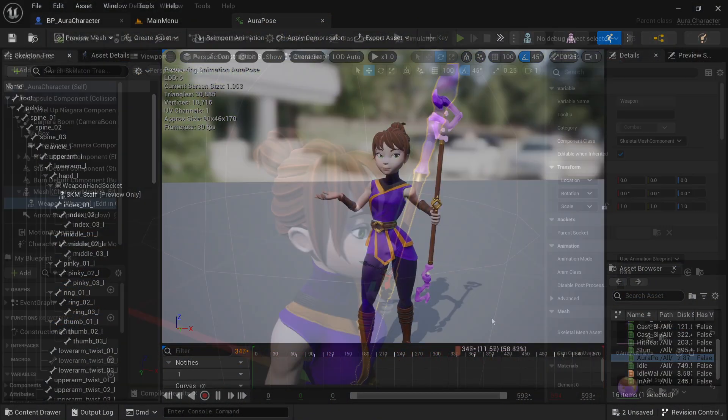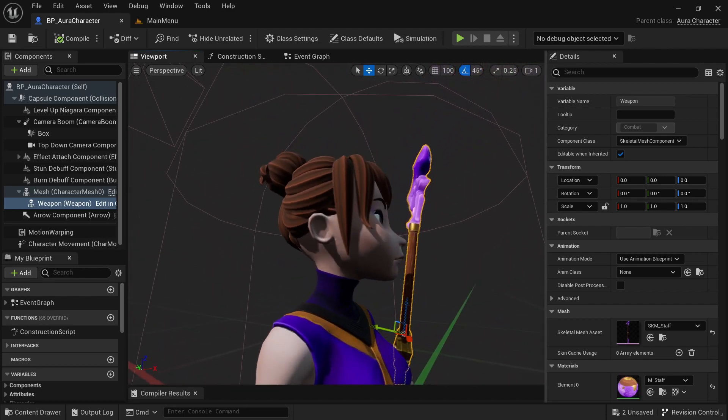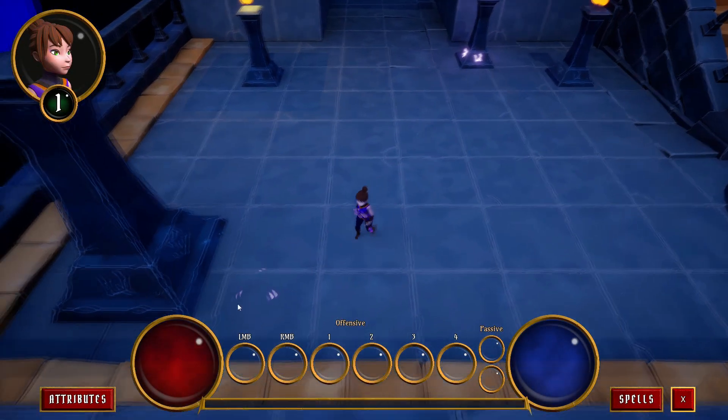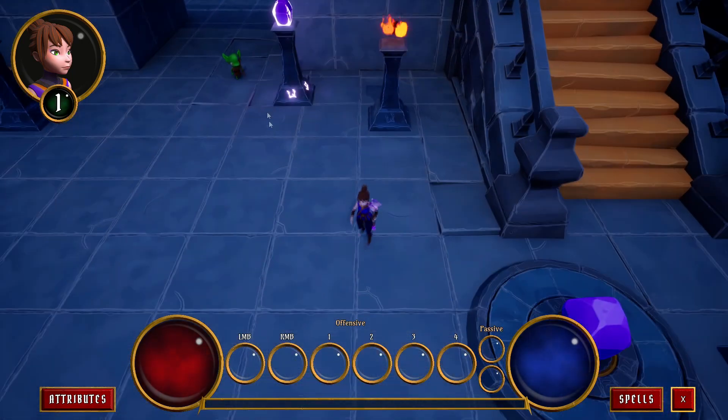We'll start this course by opening the asset pack and creating our code base. We'll make a base character class that will share all the functionality that the player-controlled character, Aura, and the enemies will have in common. We'll set up basic inputs and top-down movement with the enhanced input system, and get a targeting system in place so we can hover over enemies and highlight them with a red outline.